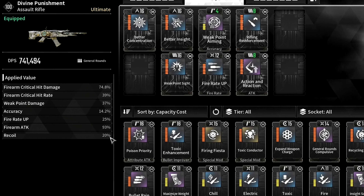When you get the Divine Punishment, use these mods: Better Concentration for critical hit damage increased by 9%, Better Insight for increased critical hit rate by 10%, Weak Point Sight for increased weak point damage by 10% but reduced accuracy by 5%, Weak Point Aiming for increased accuracy by 8% and weak point damage by 2%, Fire Rate Up for increased fire rate by 6%, Rifling Reinforcement for increased ATK by 12%, and Action and Reaction for increased weapon ATK by 15% and recoil by 5%. We use these mods to increase our weapon's damage combined with our unique ability that gives us a bunch of buffs.